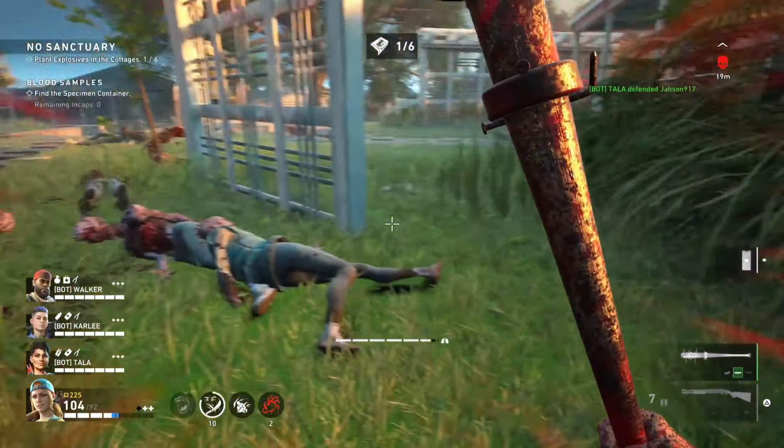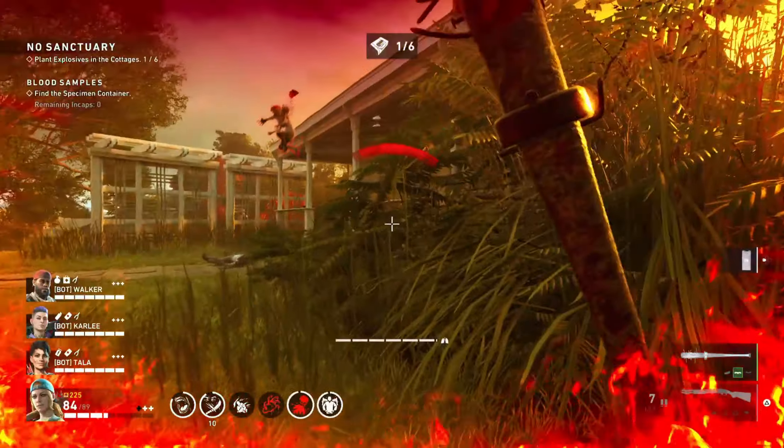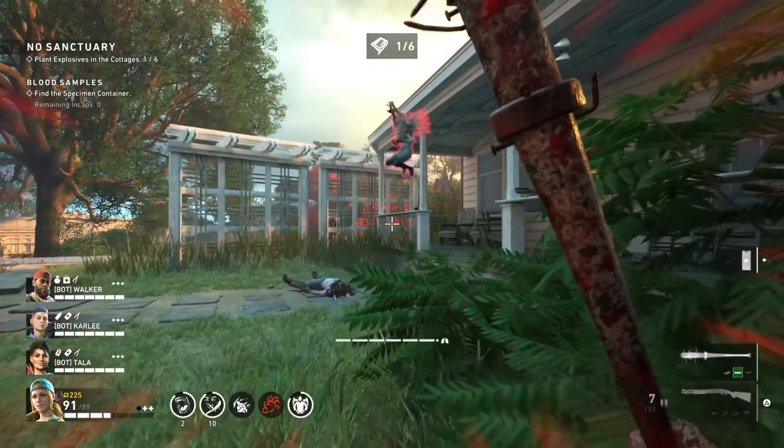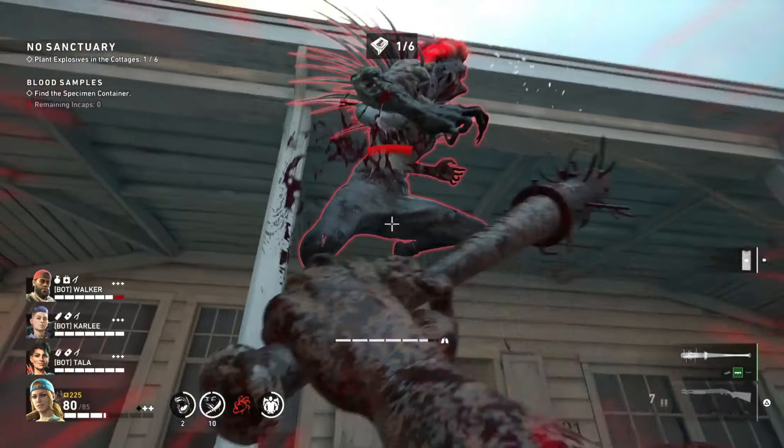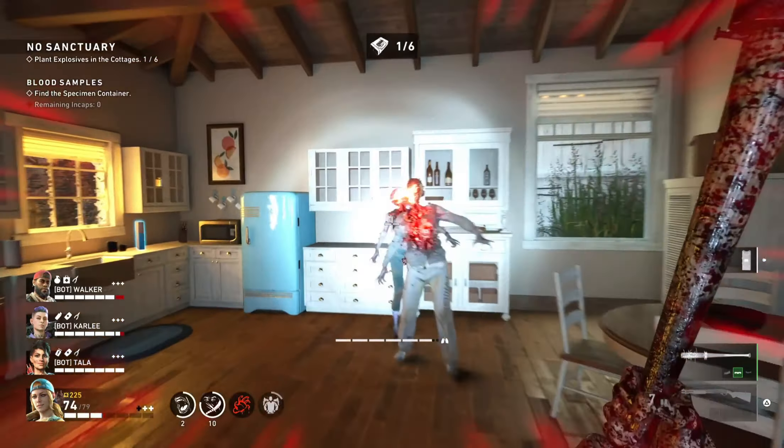If you're rocking with Holly and you see a machete on the ground, I recommend picking it up and using it because it does much more damage compared to the bat that Holly comes with. That's it for the cleaner — let me get into the cards.